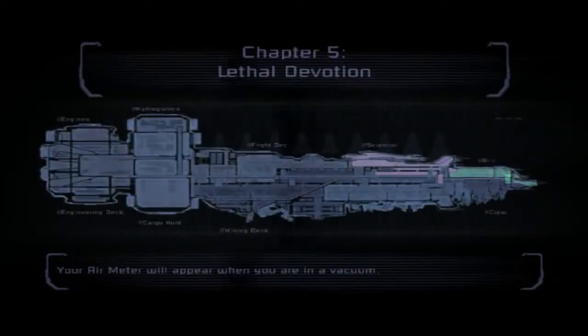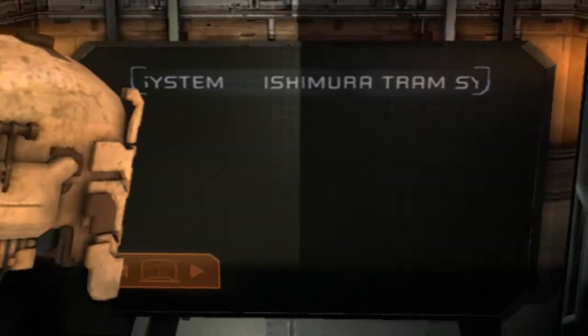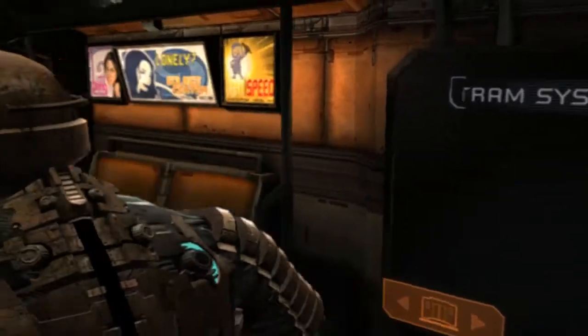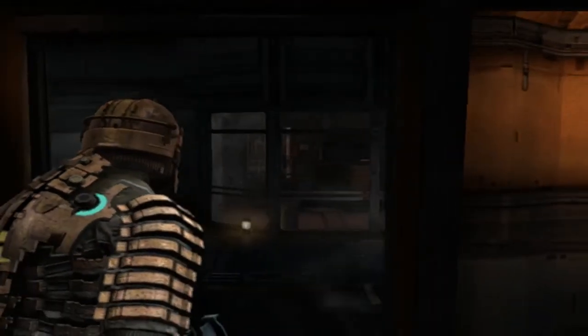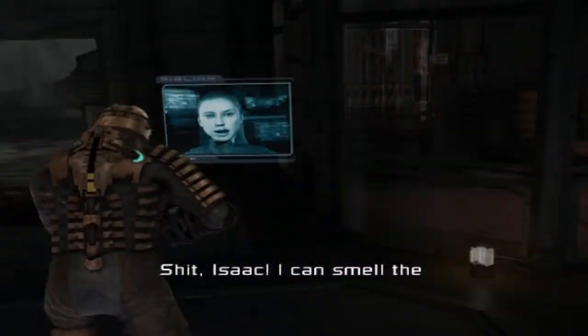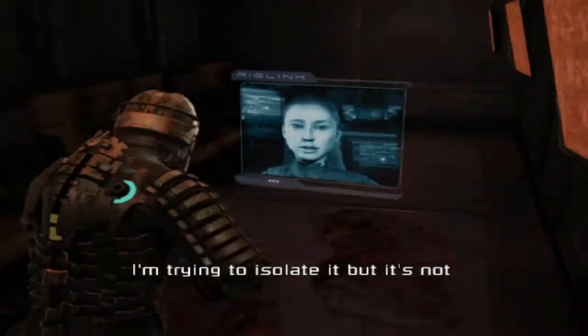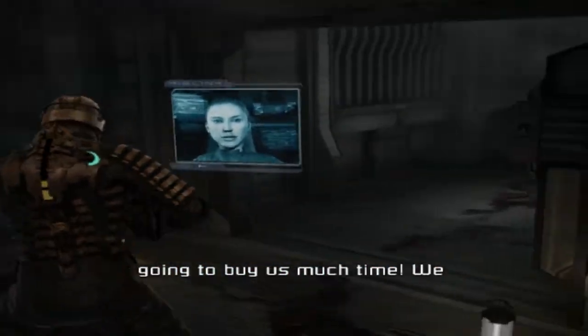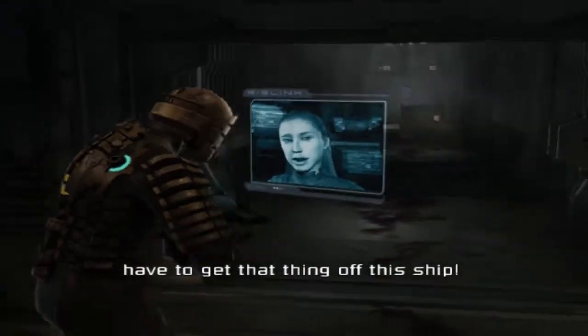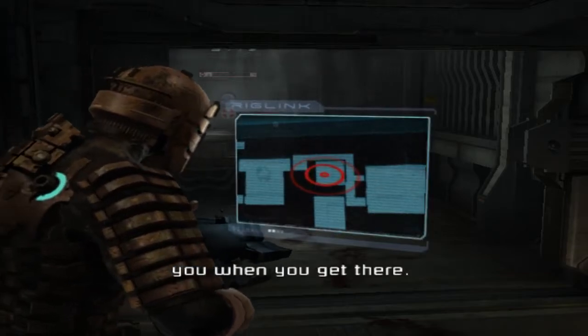I believe in the lethal devotion which I have. Wait, what lethal devotion? Holy crap. This seems like another one of those death traps. I have my devotion against humanity, but against extinction, I just wanna not have it. Really, it's spreading faster than I expected. I'm trying to isolate it, but it's not gonna buy us much time. We have to get that thing off this ship. The chemicals you need are in the chemistry lab. I'll hack the door for you when you get there.